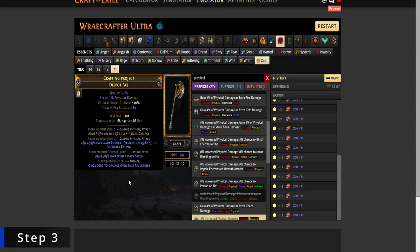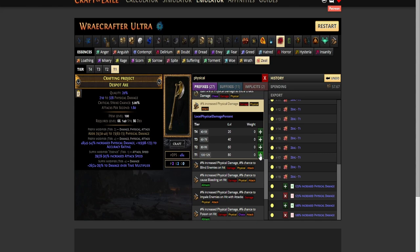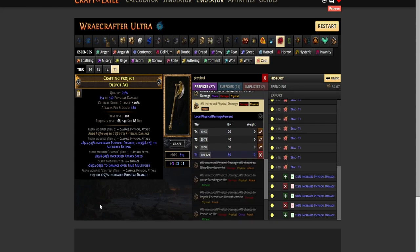Step three: this step assumes that you did not hit the good percentage increased physical damage mod plus the good hybrid mod, and that you have an open prefix — just craft percentage increased physical damage onto your axe. Step four would be to six-link it and get a good crucible tree on the item.